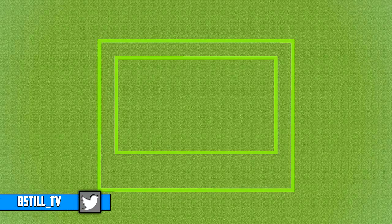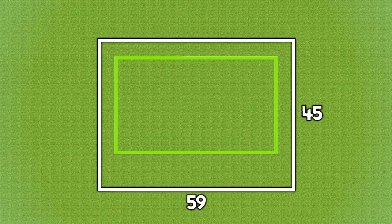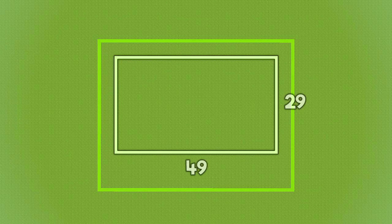So if you want the foundation that the building sits on as well as the building itself, then from left to right you're going to want 59 blocks, and from front to back you're going to want 45. If you just want the building without the foundation, then from left to right you're going to want 49 blocks, and from front to back you're going to want 29. The space at the front between the lines should have 10 blocks of grass, and everywhere else you should have 4 blocks of grass.